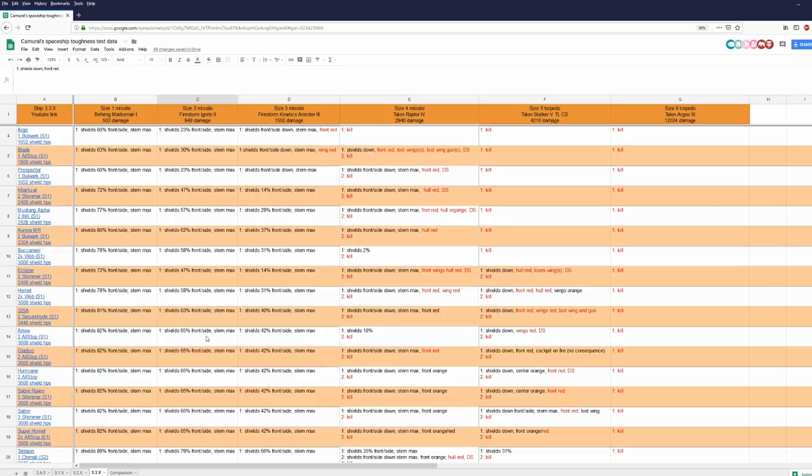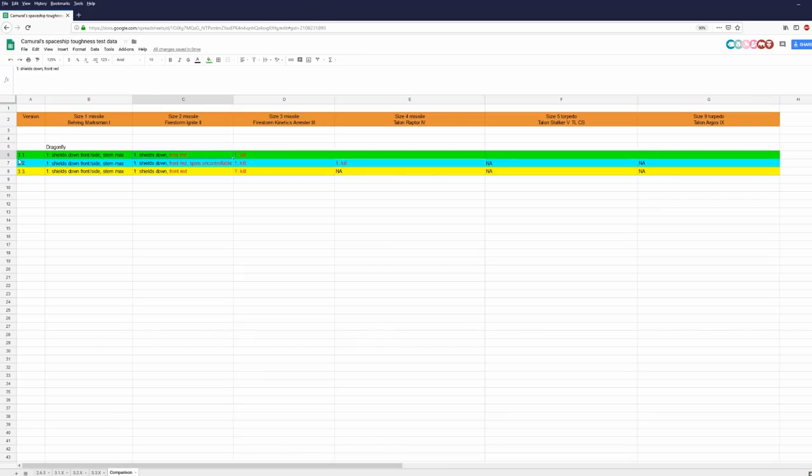Let's take a look at the comparison. Green is Dragonfly in 3.1, blue in 3.2, and yellow in 3.3. There is no difference with size one missiles. When looking at size two missiles in 3.2, the Dragonfly became uncontrollable when hit by one size two missile.